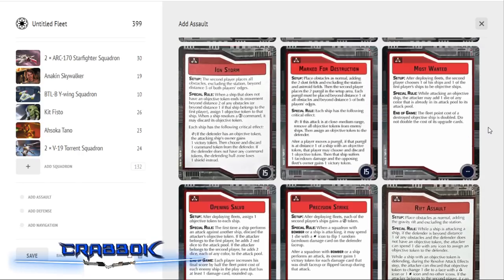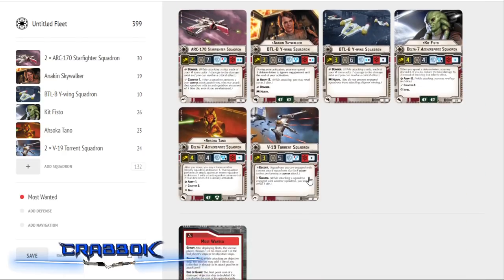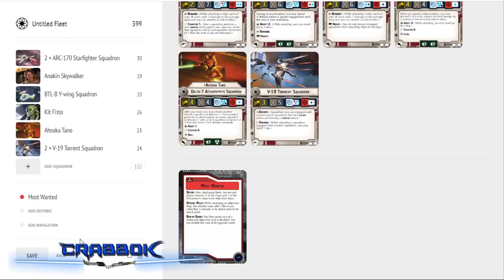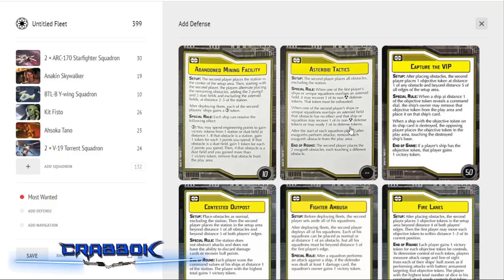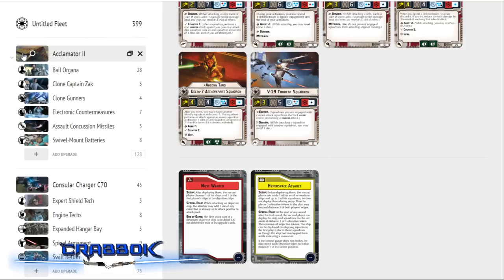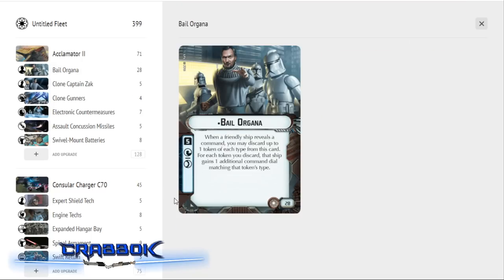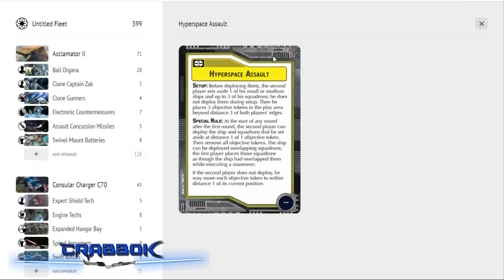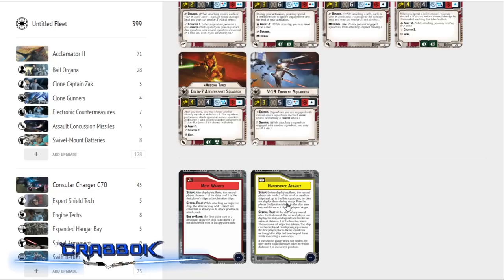For yellow, I think Hyperspace Assault is a good one — for your slower squadrons like Arc-170s, or maybe even warping in the Acclimator later on. I'm not exactly sure on the timing with Bail Organa if he still gets his tokens when not deployed at the beginning, so I'll have to look that up. You could also move Bail Organa to a Consular if you wanted to run Hyperspace Assault, but I like the idea of warping an Acclimator right behind the enemy fleet with maybe two Arc-170s and a Y-wing.